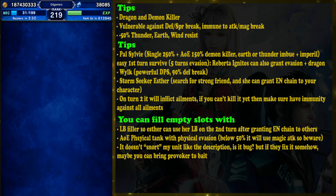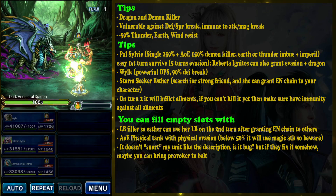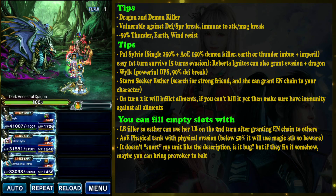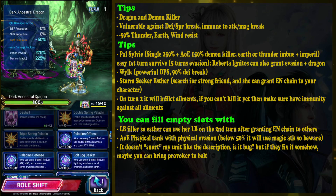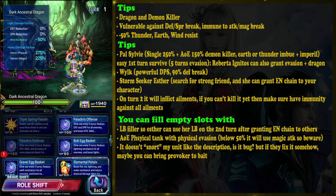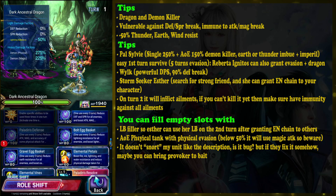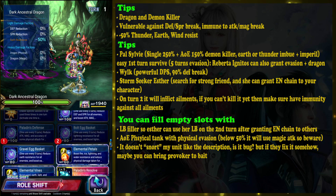To survive this fight, it's very easy. Above 50 percent HP, this dragon only deals physical attacks, so you can counter that using Paladin Sylvie, who is able to give five physical evasion using her Paladin's Defense skill. If you don't have Paladin Sylvie, you can use Riberta and Ignitos, as they are also able to give five physical evasion to survive the first turn easily. Since we're using lightning element, I'll reduce lightning resistance.